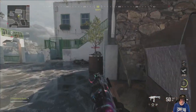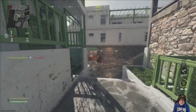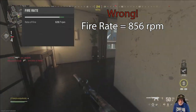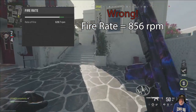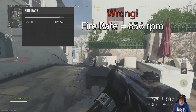Grandpa and Newbie reporting for duty. This is amazing. Just discovered the Jack Ferocity Carbon Kit for the Rennetti. They say the rate of fire is 620.7 rounds per minute — that's wrong. It's 856 rounds per minute. How do I know? Exclusive Ace told me in a message.